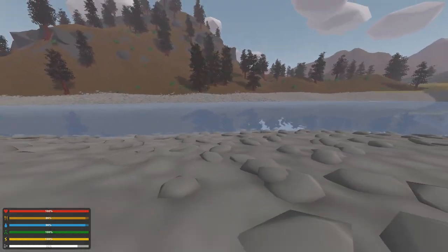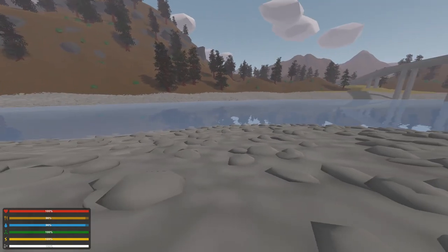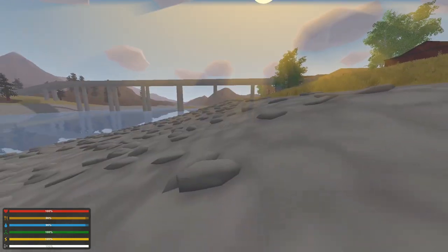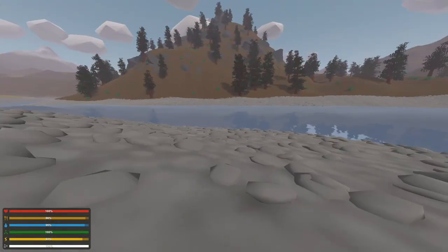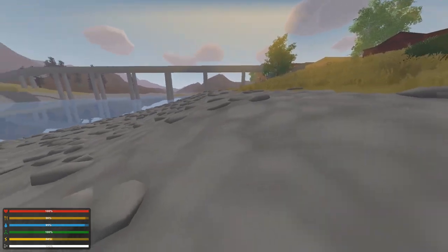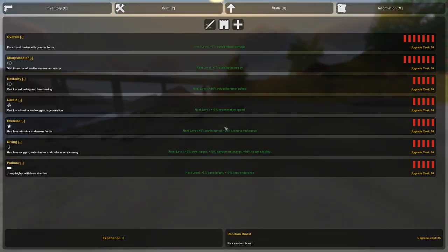You can actually find diving gear — a scuba mask and an oxygen tank — which will help you hold your breath for a lot longer. The stamina stat goes down when you're running or when you jump. It takes quite a bit when you jump actually, but that is just because we haven't looked at our skills yet.